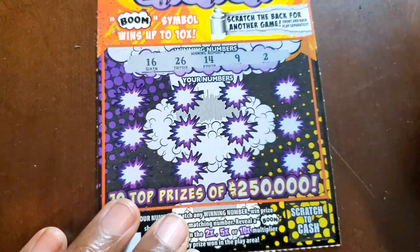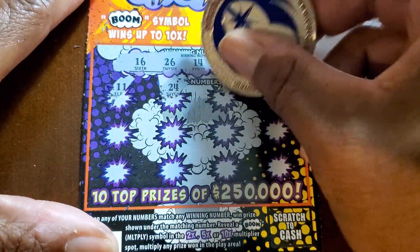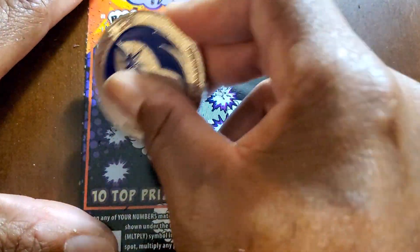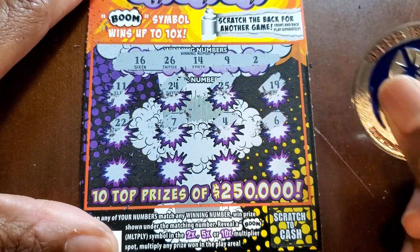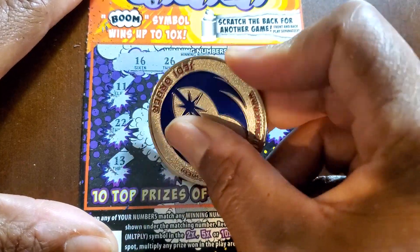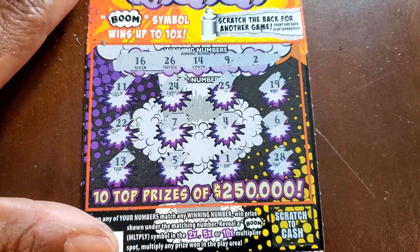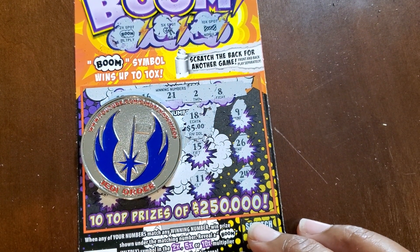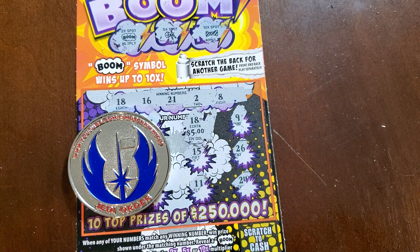16, 26, 14, 9, and 2. 11, 24, 25, 19. Yeah, 9. 22 and a 7. 4, 6, 13, and 5. Single, 1, and 28. So it looks like we end the session with a multiplier win and a win on the back for a total of $25. Thank you guys for watching — please play responsibly and have a good one.